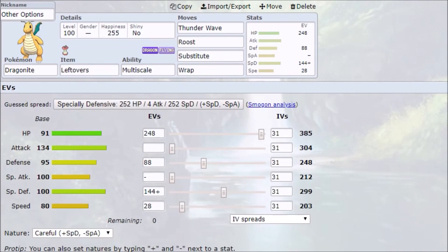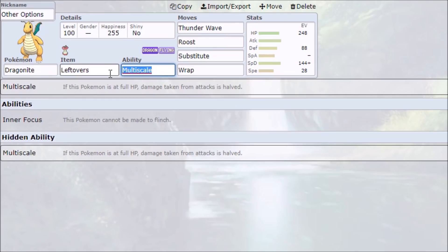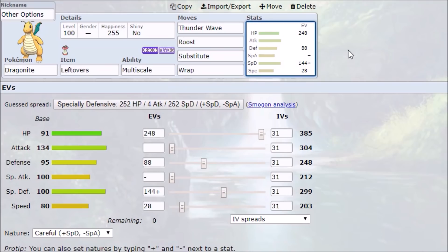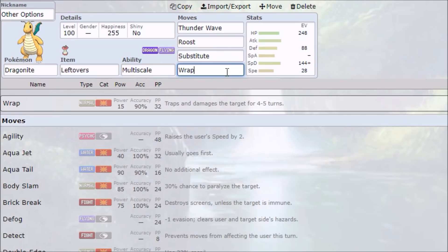Finally, we've got some other options for Dragonite. Thunder Wave and Roost is a really mean set — Thunder Wave halves your opponent's speed stat and they have a chance to be fully paralyzed and do nothing for a turn. When that happens, you get a Roost up for free, Multiscale activates again, you can set up a Wrap or a Substitute, and slowly whittle your opponent down with trapping damage. It worked better back when Z-Detect was a thing — when you could run Fighting Z with Detect for the evasion boost — but that's no longer in the picture.